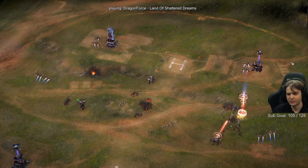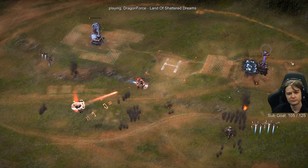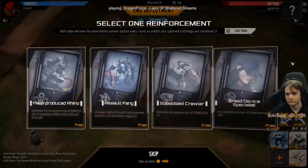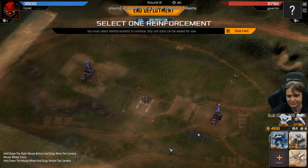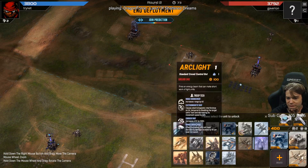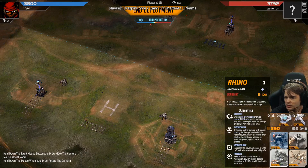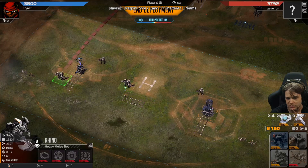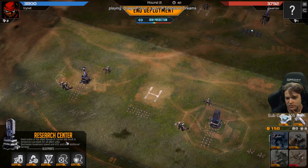Looks like we're winning anyway though. What's up with that ice crawler? Good — mass rhino. I'm just good into the arc lights, I don't get to use this very much. I'm just gonna plop down two of them. I want them just behind the crawlers because I don't want them getting shot by the phoenix. Just get more HP.